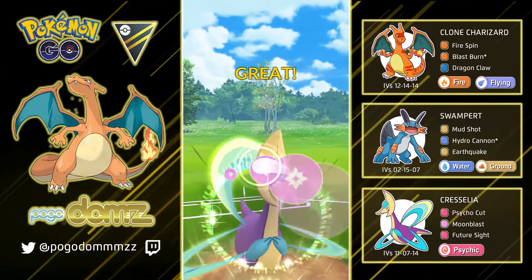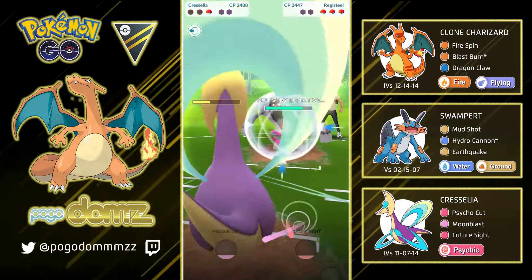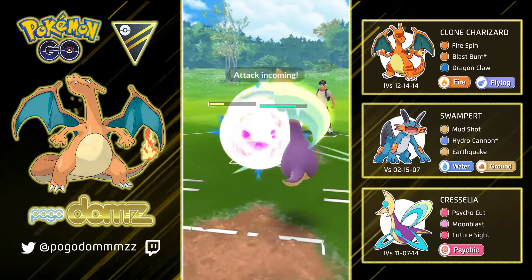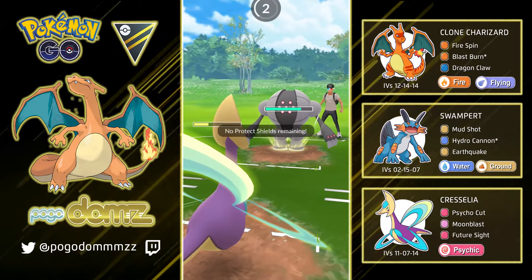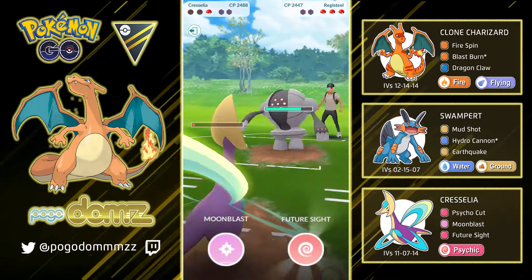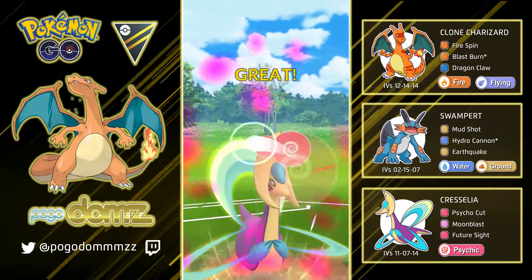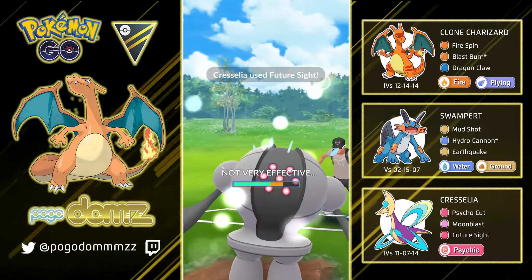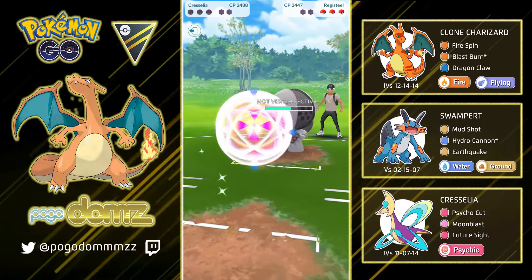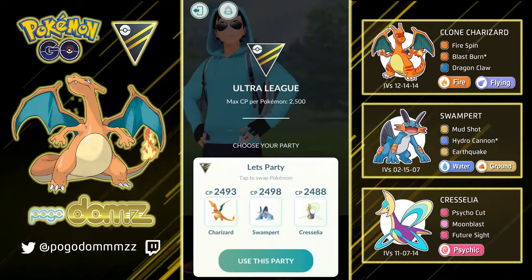This is not looking good for us — and to make it worse, we got a Registeel. Cresselia does not do well at all with Registeel, so this game is pretty much over. I'm just playing it out. We have no shields and these Moon Blasts are not going to be super effective or even neutral against Registeel — we're not even getting those attack debuffs. GGs there with that trainer. If we probably had Charizard in there still, we maybe would have had an advantage and at least knocked out one or two of their Pokemon, possibly giving Cresselia a fighting chance at the end.